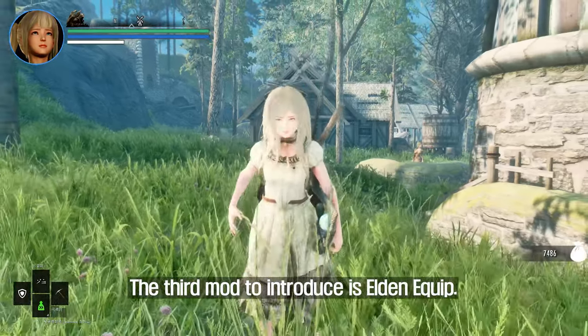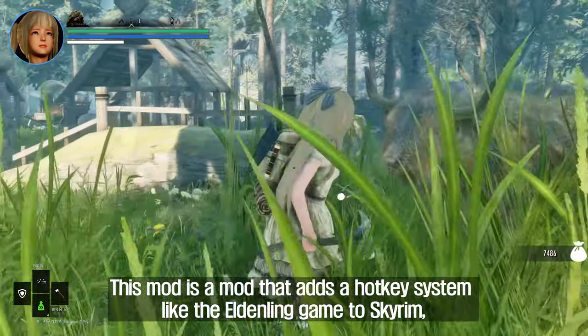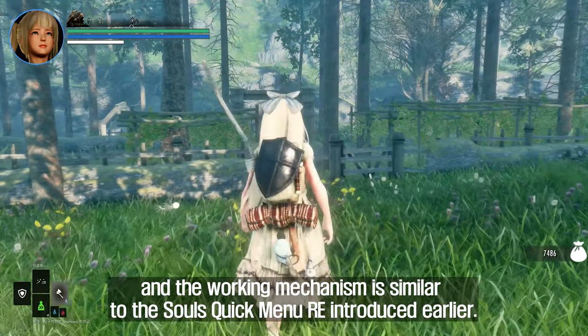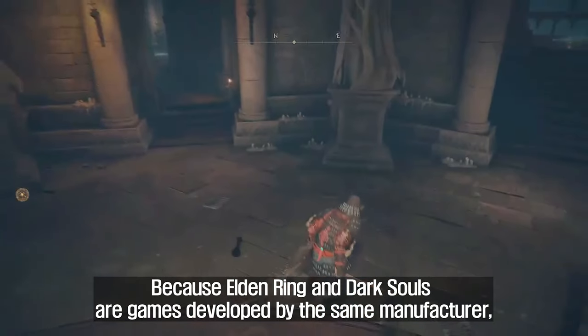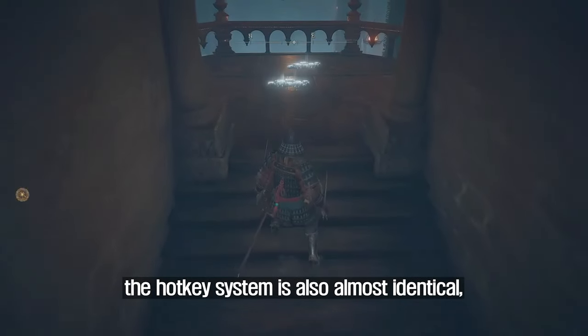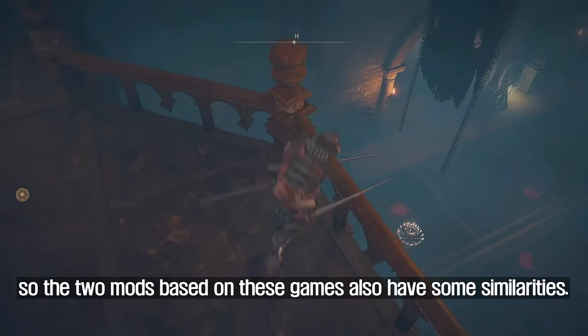The third mod to introduce is Elden Equip. This mod adds a hotkey system like the Elden Ring game to Skyrim, and the working mechanism is similar to Souls Quick Menu Re introduced earlier. Because Elden Ring and Dark Souls are games developed by the same manufacturer, the hotkey system is also almost identical, so the two mods based on these games also have some similarities.